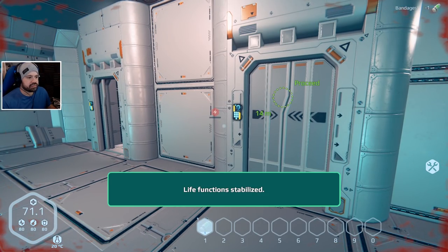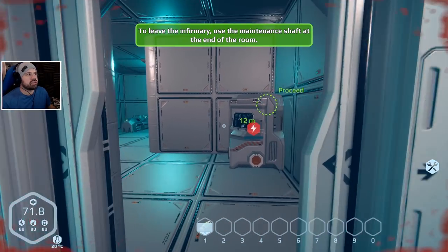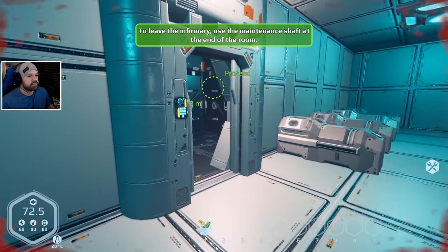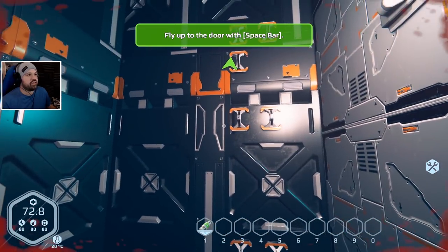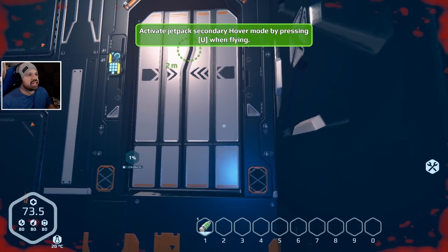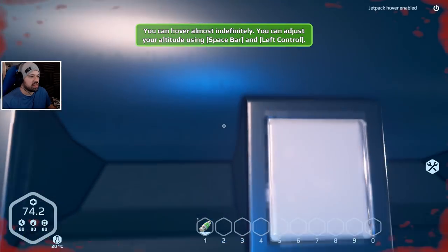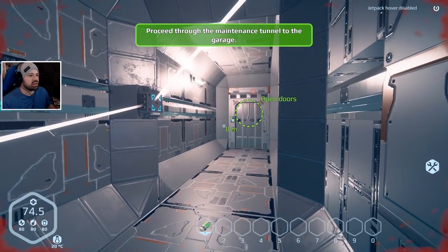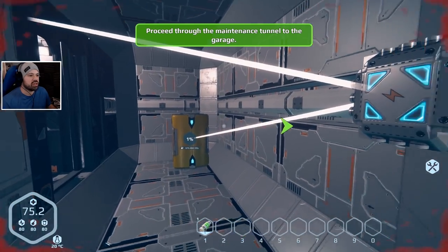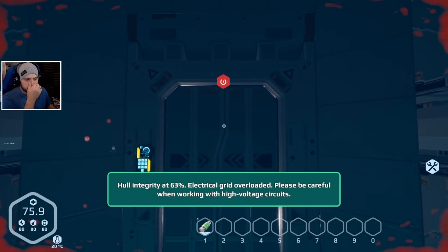Press hotbar 1-0 to use a bandage. Life functions stabilized. To leave the infirmary, use the maintenance shaft at the end of the room. Activate the jetpack with Spacebar - love that! Activate secondary hover mode by pressing U. I can go down with Control - that is really awesome! Proceed through the maintenance tunnel to the garage.